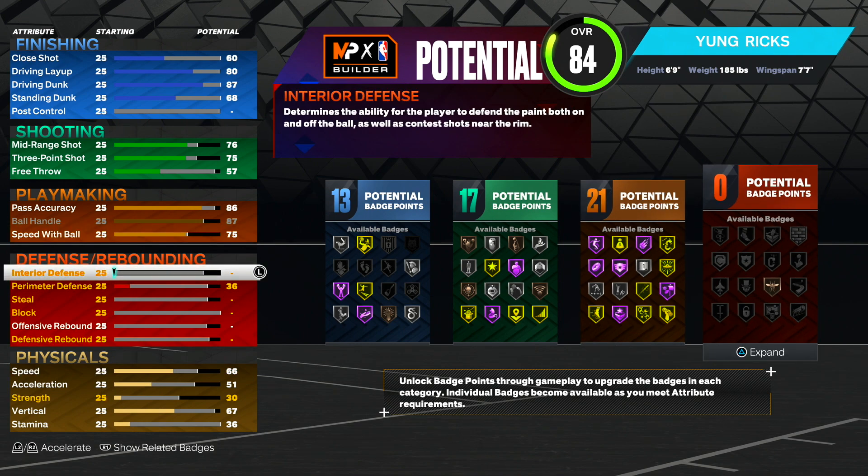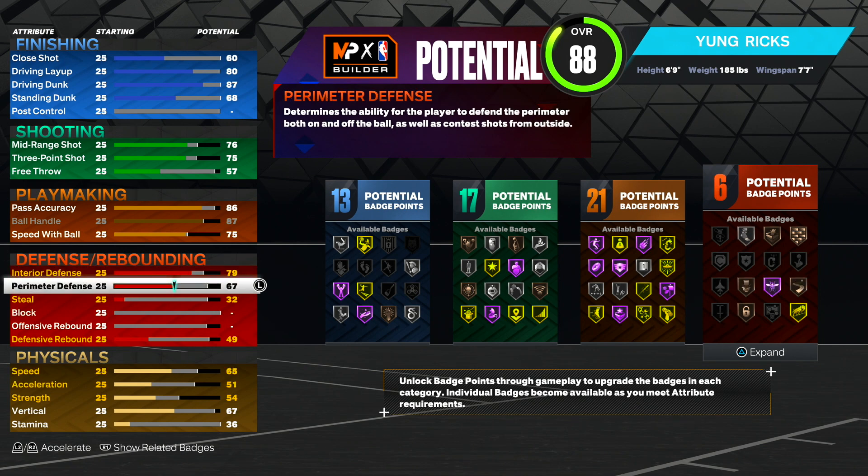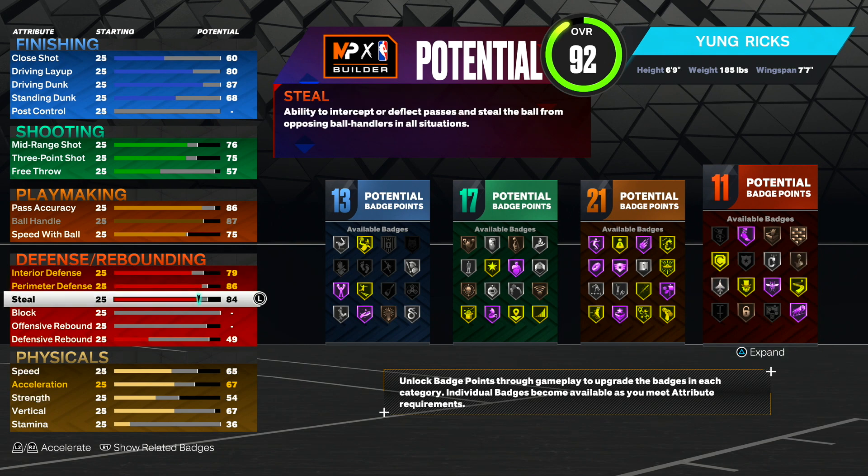Now look at the defensive stats on this build. For interior defense, we want to go with a 79 interior. We have a 7'7" wingspan and we're 6'9" — you put our hands up on a center, on a point guard, on a slasher, it doesn't matter; they're missing every single time. Next, for perimeter defense, we want to make it an 86 — we can play on-ball if we want to. If you're playing twos or 1v1 court, you'll be able to clamp them. We also get menace on gold, which drains their energy when we bump them. We get pick dodger on gold, so if you're playing twos and someone's sitting on the screen, that screen is not going to affect you. And steals are OP, so we're going to have a 90 steal on this build.